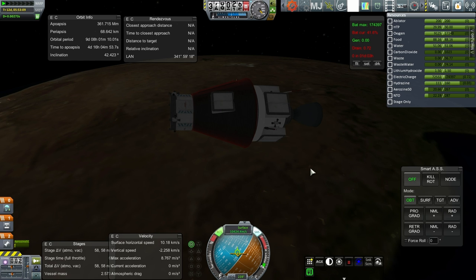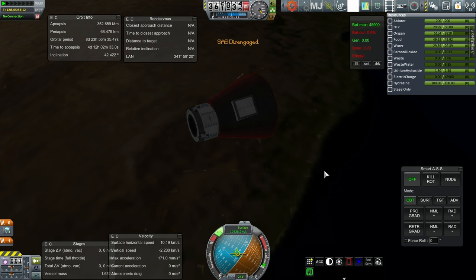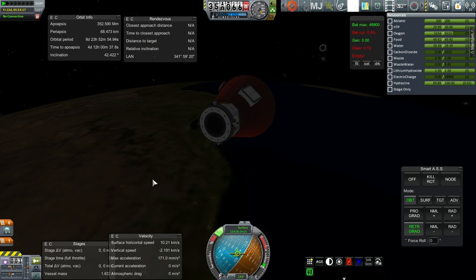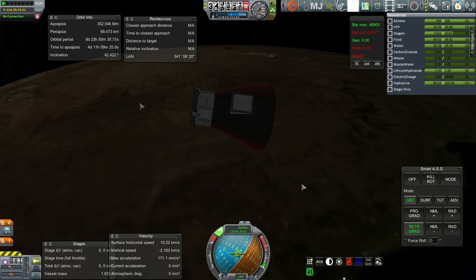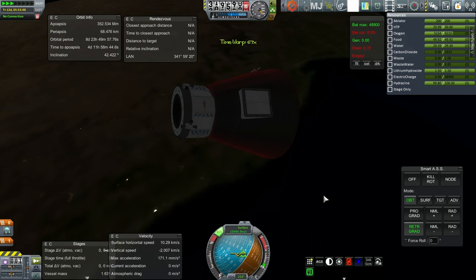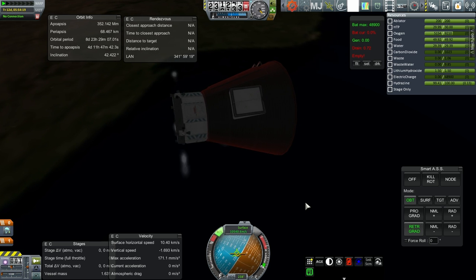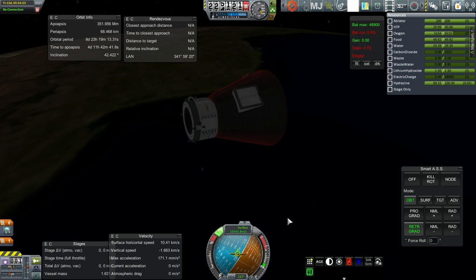Alright, separation of the service module. Off it goes. Oh, SAS is disengaged. And we have no communication — well, that makes sense. Hopefully we can just keep to retrograde now. Yes, with remote tech active, SmartASS can't control it. But with no connection, SmartASS does a better job. Is it because Flight Computer and MechJeb hate each other or something? I think so. Let's see — we're coming out of time warp and I want to see how bad it is at going to the retrograde vector. Not bad at all — it goes directly to it. It's only when Flight Computer is active that MechJeb has a problem.